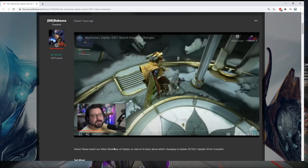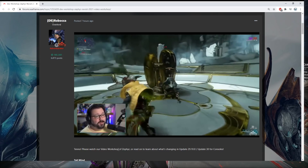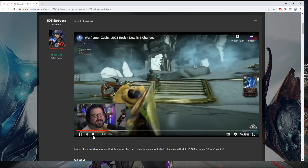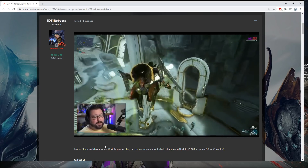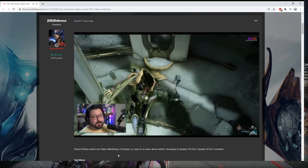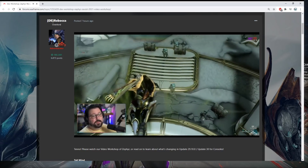You can now fly in the air with Zephyr if you hold down the first ability. If you use the augment mod, you can press and hold to go into a hover mode where you can start delivering Dive Bomb from above.